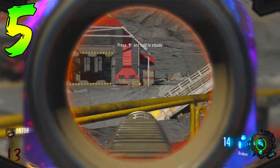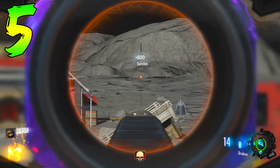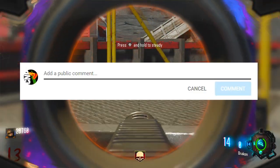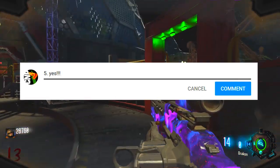It's a very cool easter egg that Treyarch gave the community, but it did take a very long time to discover, and that's why it's on our list at number five. Let me know in the comment section — have you guys done the space dog easter egg? Put five and yes, or five and no. Let's jump over to see what is at number four.